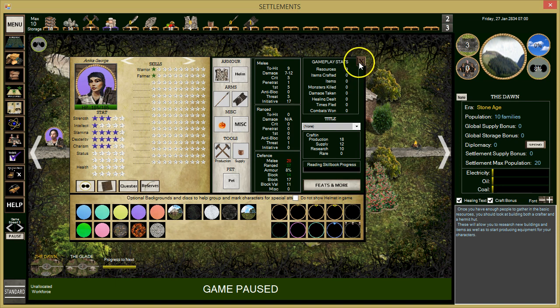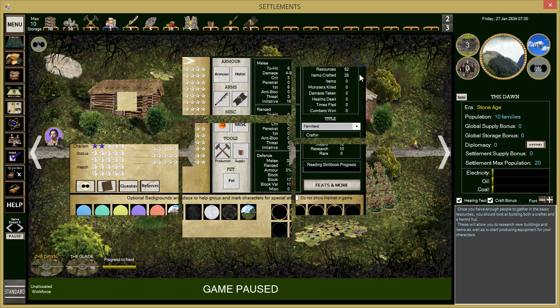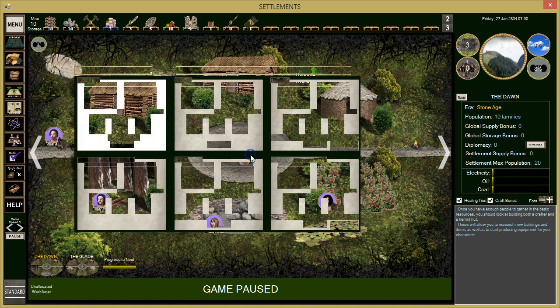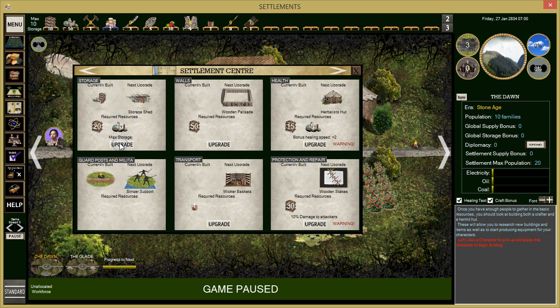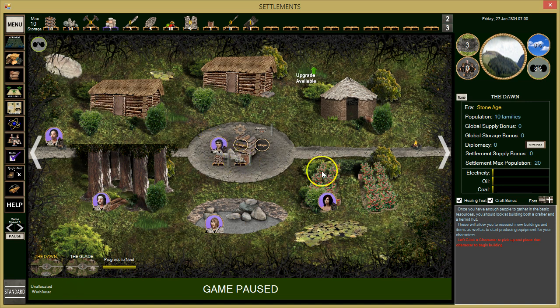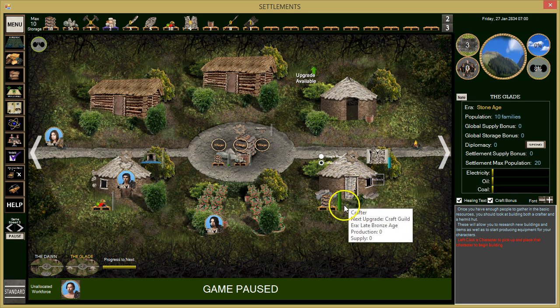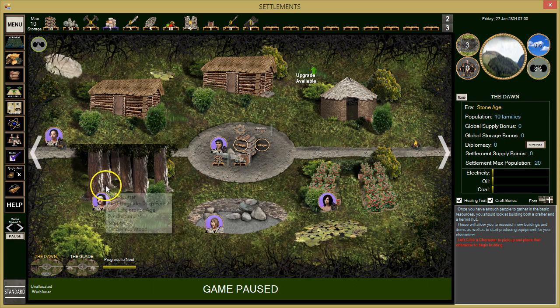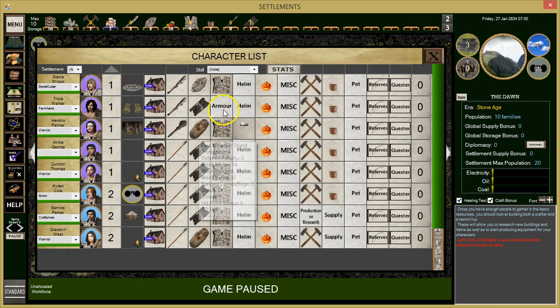She doesn't have any buildings — she has building skills but I want to keep her on farming since she's our best farmer. We'll upgrade our storage in this camp to gain some construction skills, and we should start getting more armor because a couple of people still don't have it. Let's check our character list.